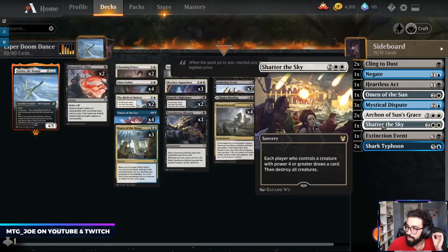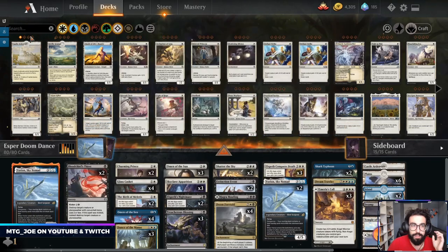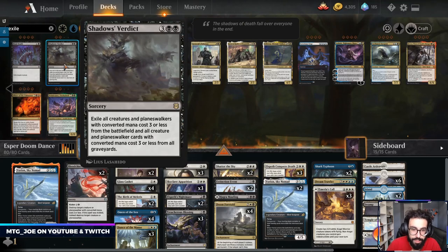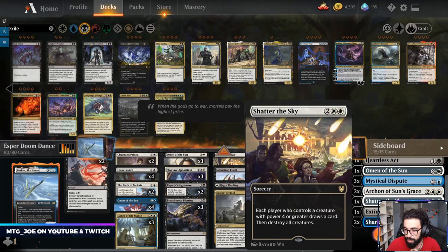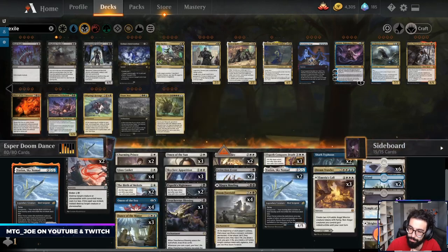For the sideboard, still picking out pieces. I've liked the Omen of the Sun as a flash threat when going more counterspell-based — it's also good to gain life against aggressive decks, as well as pressure in the mirror. Cling to Dust versus the Rogues matchups, Gates Disputes, two Arcans. I'm playing a total of six sweepers with the two Typhoons in the side. The one card I may want to try is Shadow's Verdict — a five mana sweeper that exiles creatures and planeswalkers with CMC 3 or less from the battlefield and graveyards. Particularly good against Rogues, though it is five mana versus four.